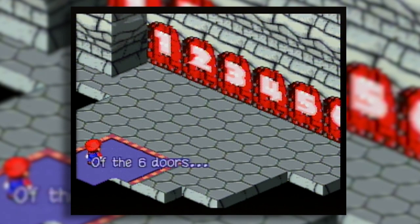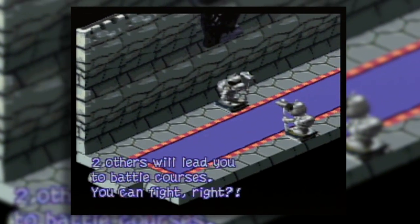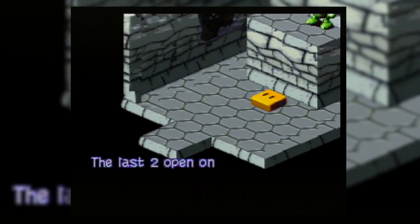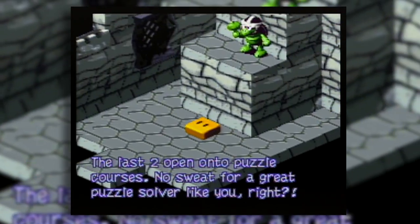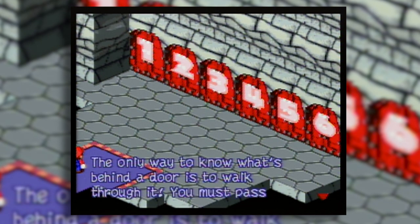Now we have six doors. Basically there are six different doors - two are action stages, two are fighting stages, and two are puzzle stages. We must go through four doors, randomly scattered, to proceed to the next area of the castle.